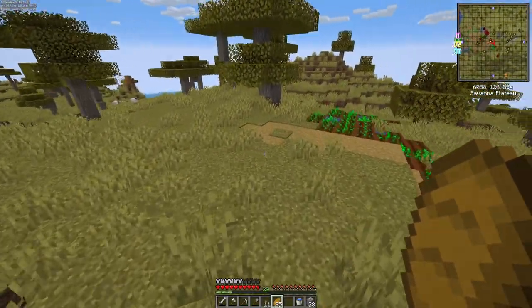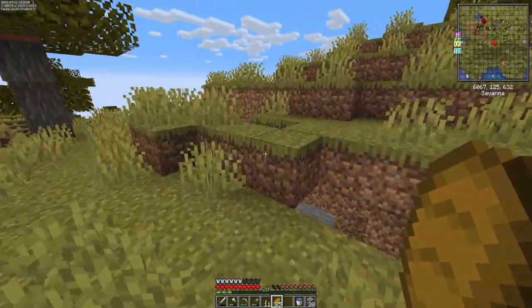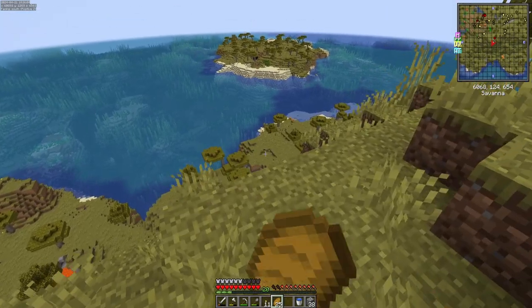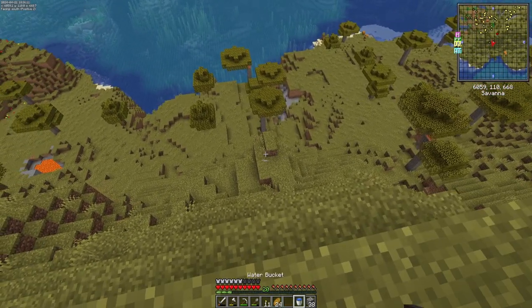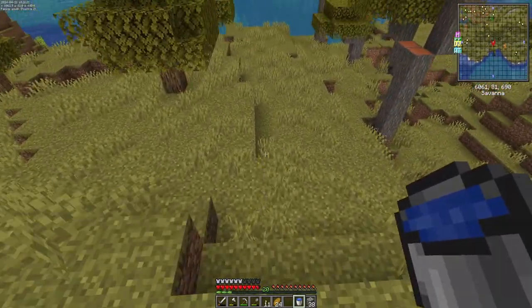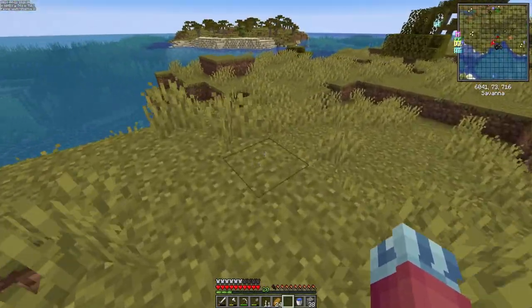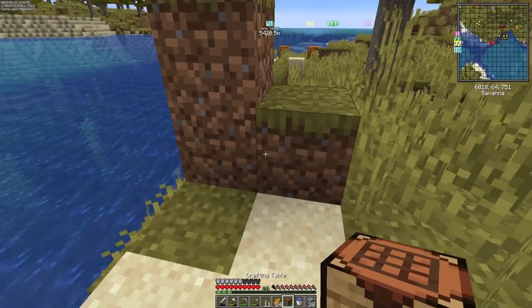We'll just keep heading south. I didn't want to keep going too far east — I didn't want to be too terribly far from home. Granted, going south is still going far from home anyway. Water bucket clutch — I really don't want to lose my 20 levels because we're going to be trying to do enchants at some point. I'd rather not die. I abandoned my boat back there, but it's fine, we'll just make another one.